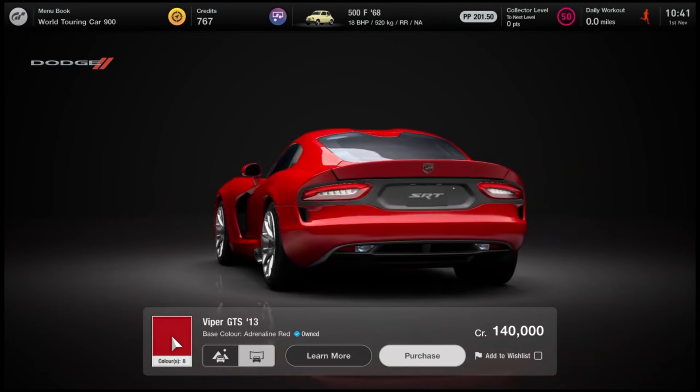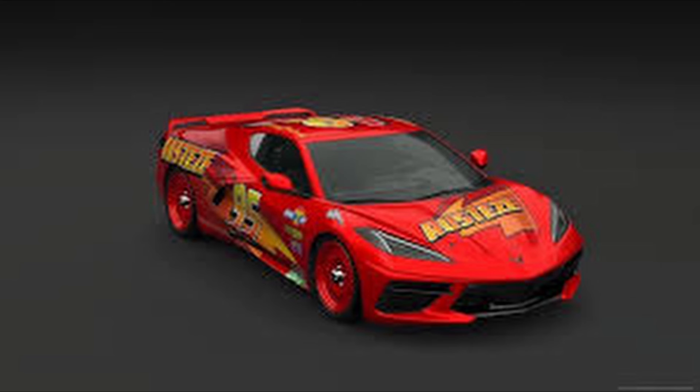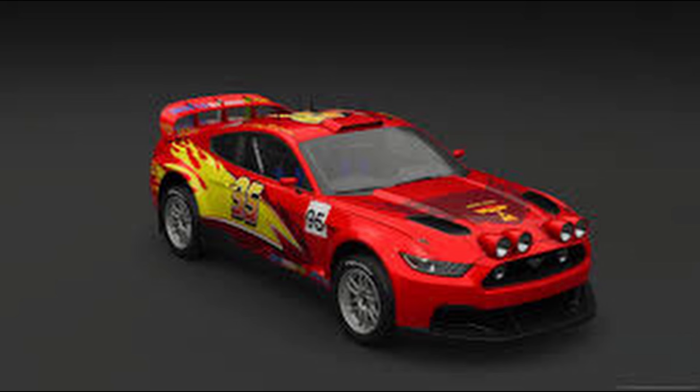So for the sake of this video we'll go with the Viper. You'll want to get the livery that is on screen right now. Depending on what car you choose to recreate Lightning with, that will obviously influence what livery or design you're going to go with. I know there are plenty out there — lots of people have done them — but just get one that suits him best.